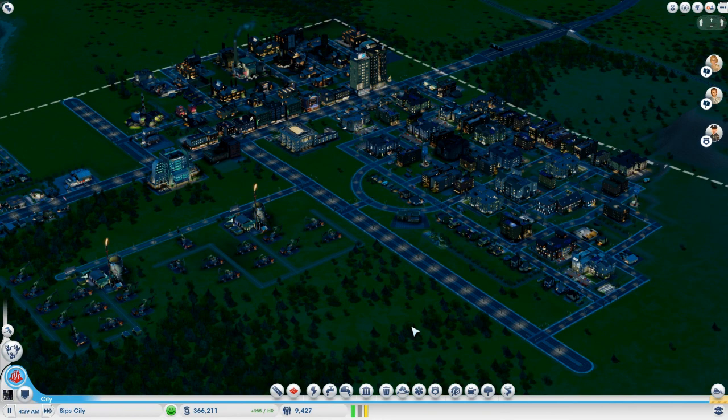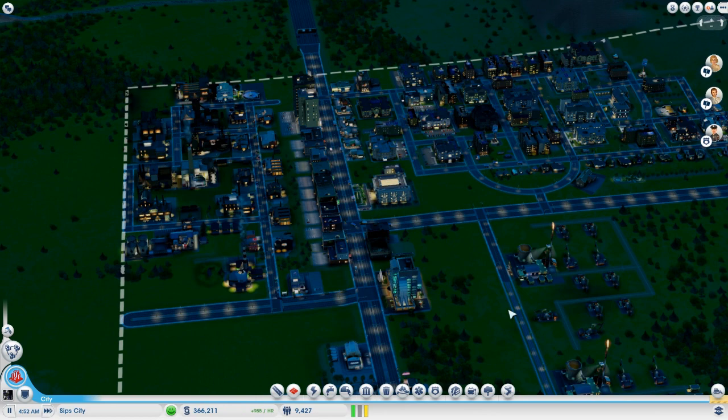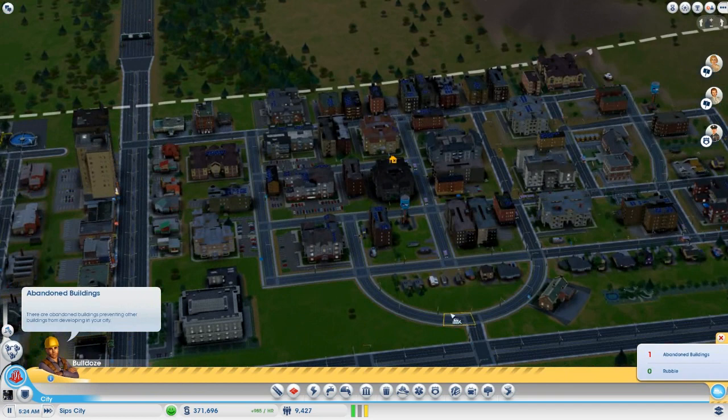Hi everybody, welcome back to SipCity. We did a lot last episode — a lot of planning, re-planning, and re-adjusting of the city, trying to tackle the traffic issues and the demand issues. We have a worker shortage. None of these factories have people to work in them because we don't have enough low wealth. We're going to work on that today and continue working on our traffic congestion problems.